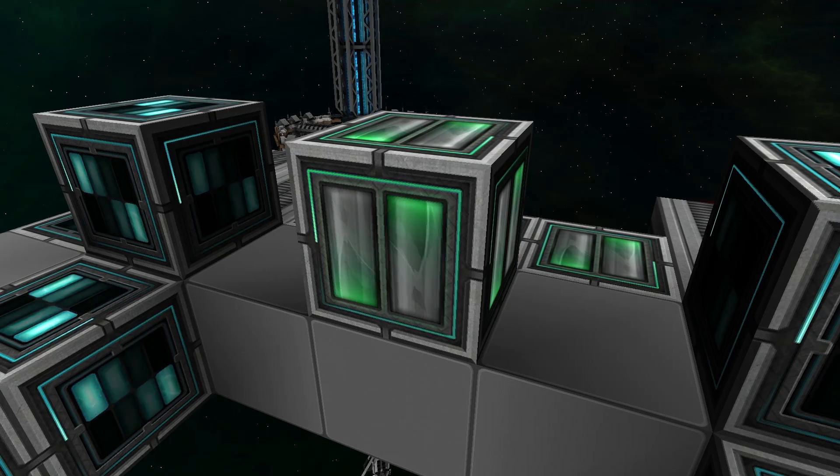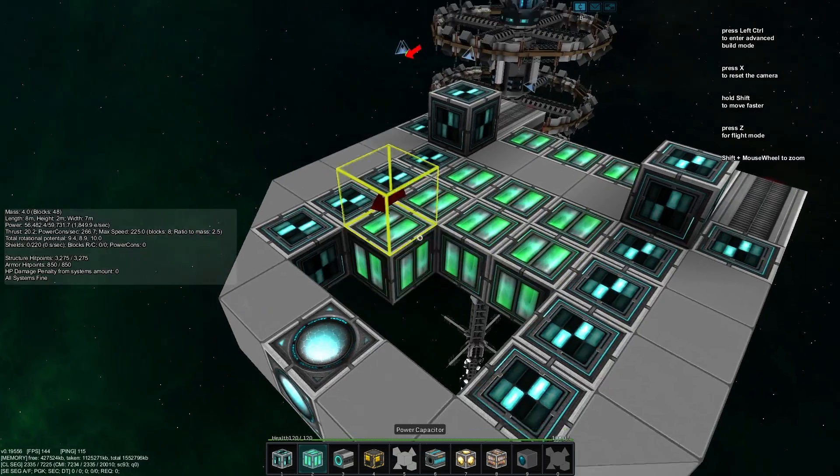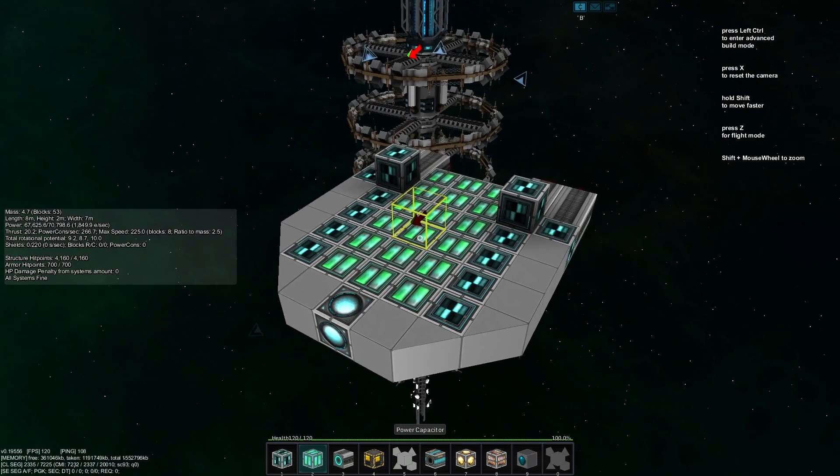Power capacitors have special rules for attaining maximum efficiency as well. Simply put, place as many of them as you can in a single grouping. The larger the group, the more efficiently they will store power in the given volume.